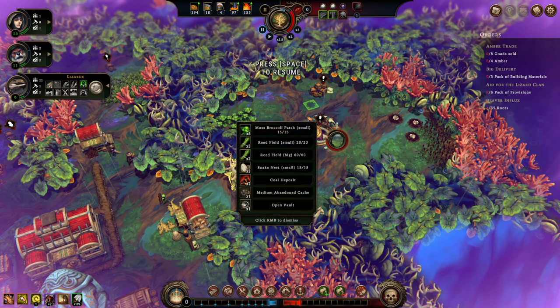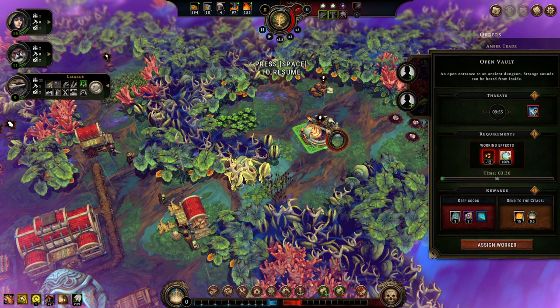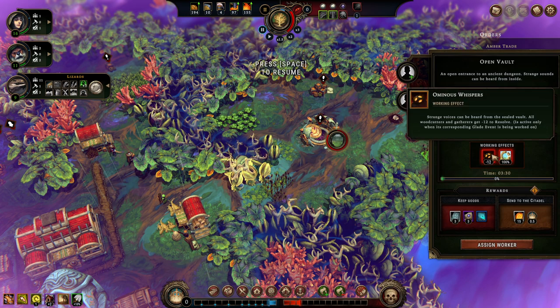Take a look. We got this big glade here, and there's a glade event: open vault, open entrance. It's going to take 3 minutes, 30 seconds, and all woodcutters and gatherers get a minus 12 to resolve while this event is being worked on. Impatience grows 100% faster while I'm doing this. Also, every 10 minutes it's going to kill all living beings in the radius of 20 fields.